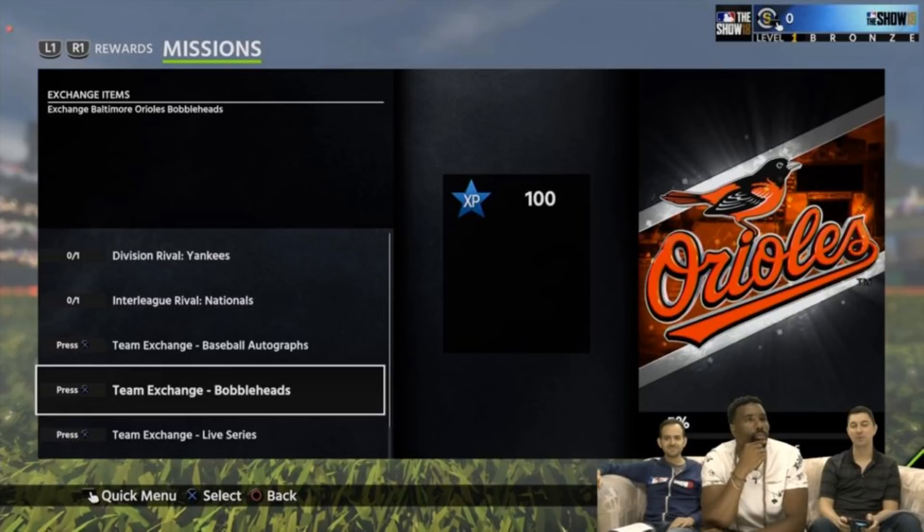Next we have some team exchanges, and you knew souvenirs were gonna be here. We got some baseball autographs and some bobbleheads. I thought it was gonna be hats and jerseys, but they threw us a curveball — or perhaps a knuckleball. We all knew there was gonna be souvenirs involved. You're gonna have to do exchange points with those. I don't know how hard it's gonna be, but since the rewards aren't crazy on some Team Epics, there probably won't be too many exchange points. It looks a lot like a career arc mission structure.